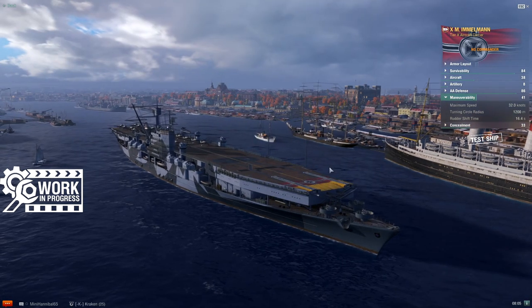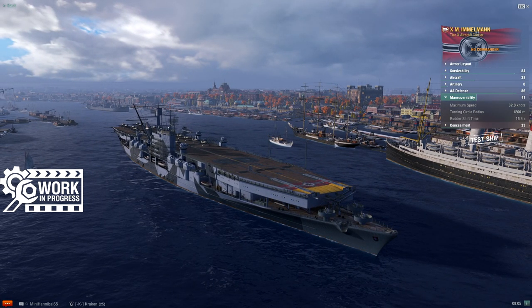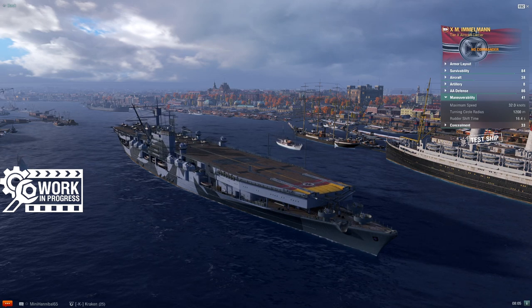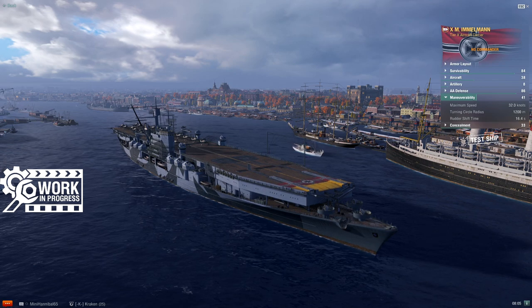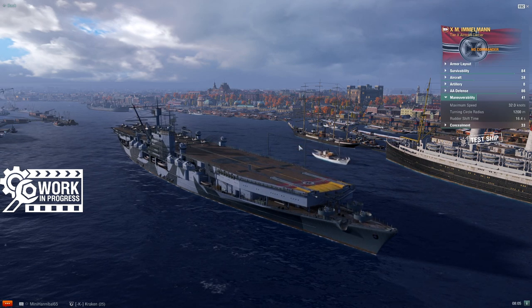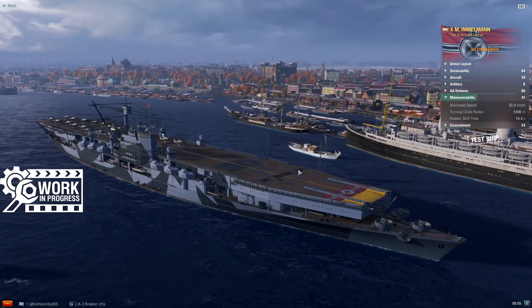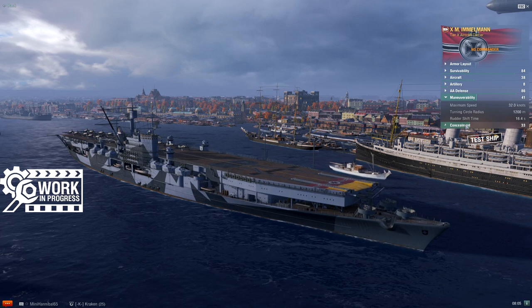Maneuverability? It's an aircraft carrier — maneuverability is not what this thing does well. 32 knots, 1,200 meter turning circle, 16.4 second rudder shift. Again, all identical to the values you find on Richthofen. Built on the hull of an H-class battleship, basically. This ship is not going to hide from anybody, and it's not going to be that maneuverable.